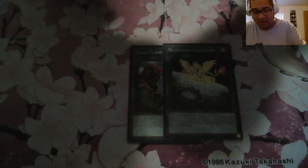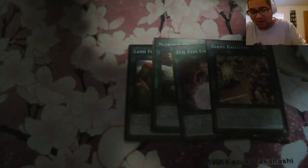Second pack: we got Land Flipping, Ice Numera Creation, Evil Eye Unleashed, Giant Ballpark, Green Ninja — forgot they have ninja support in here — Bio Insect Armor, Gishki Necromere, Castle Melor, and Ice Jade Manifestation. Let's hope I can pull something. This is why I normally don't buy boxes.